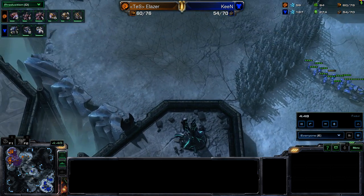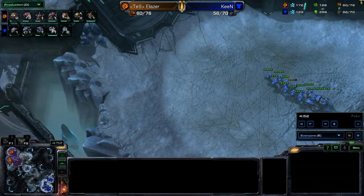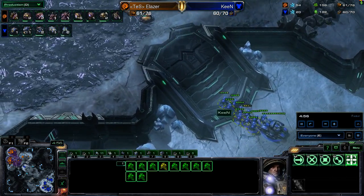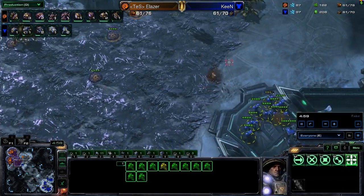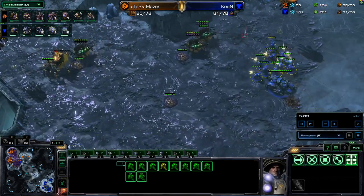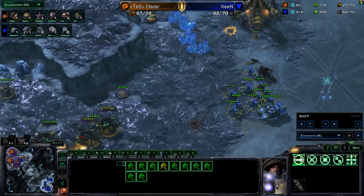Definitely a weird game so far. Usually games start out with some Speedlings, a transition into Roaches, maybe a few Queens. You don't usually see a dozen naked Marines and a single tank walking across the map — but this is exactly what Keen is doing. Very ambitious. And I think this ambition is going to pay off, as there's only some Queens, a Ravager, and a Roach right now to deal with this.